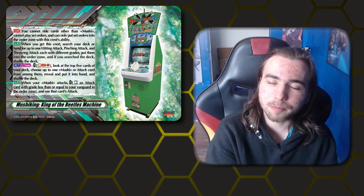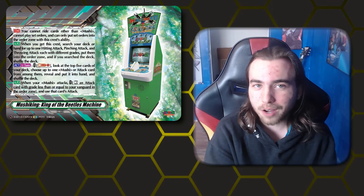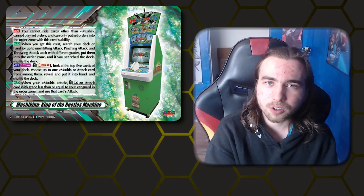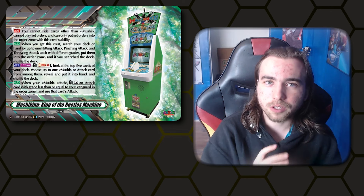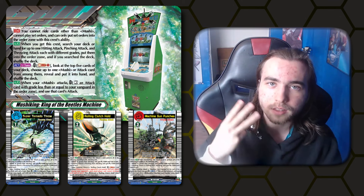The last deck and the strongest deck on this list is for Stoakea, and it's Mushi King. A lot of people are expecting Mushi King to be one of the best decks going into the Worlds format. Whenever you ride on top of your starter, it does not have the draw effect if you go second. Instead, you get a set order that allows you to set three different types of set orders from your deck — a throwing, a pinching, and a hitting set order. The ones we're using is the grade 3 hitting, the grade 2 pinching, and the grade 1 throwing. These set orders give different effects to your Mushi King cards depending on which ones they are.